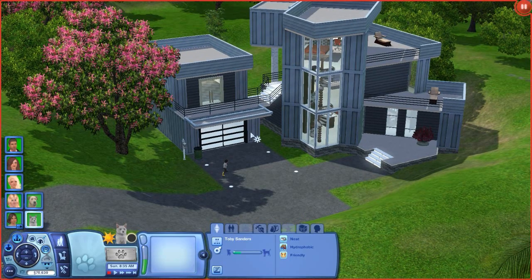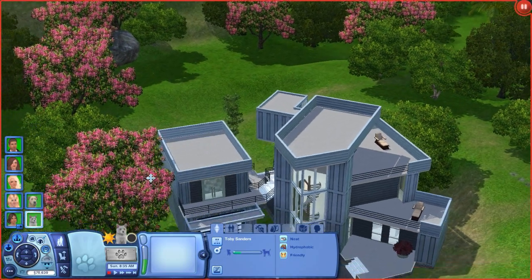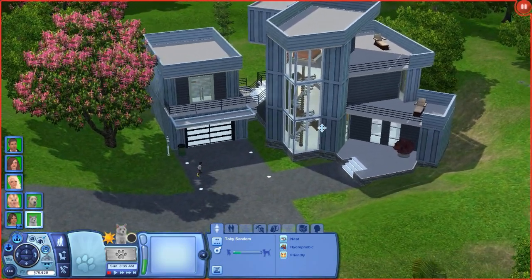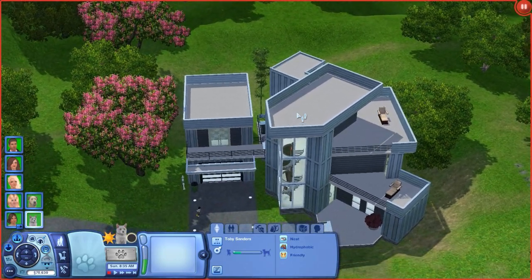Guess where we are — if you guessed Isla Paradiso, you are correct because this is our new home. I just decided to give it another chance. I went ahead and moved in Rain and she gave us like 60,000 simoleons, so I was just like screw it, we'll move in here. I don't know why we have 70 — I swear I didn't cheat at all. Oh well, we had some before. Never mind.